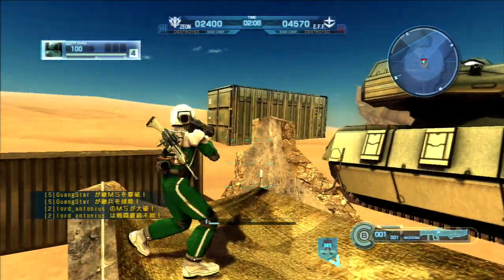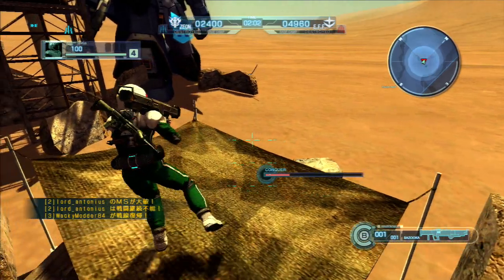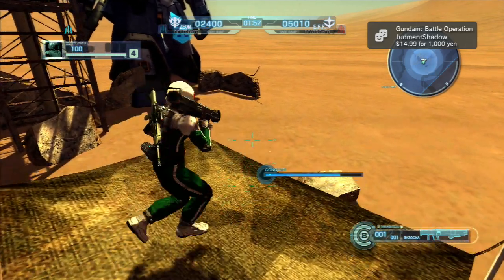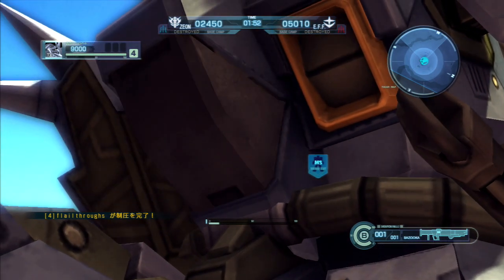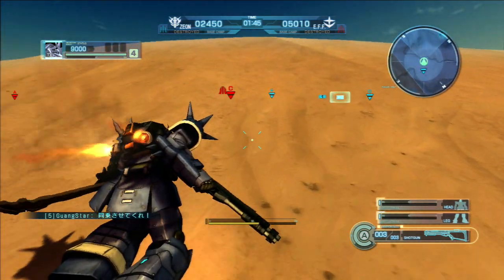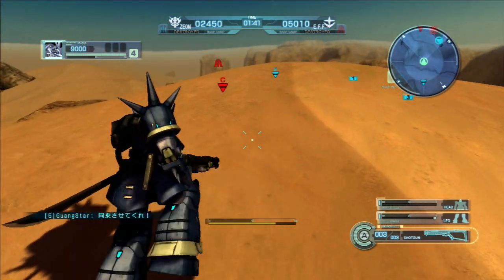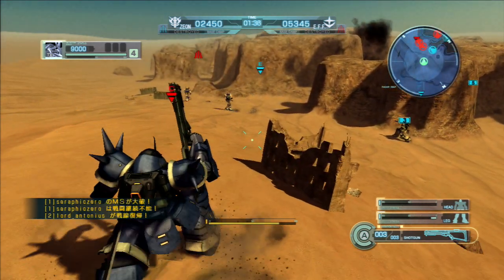They got somebody — let's get this point before I get bombed in the face. Okay, taken. New place to spawn from, and far from the action though. Let's see if I can go actually do some good. I'm not sure what the signal Guangstar is sending signifies, but let me go see if I can back him up.